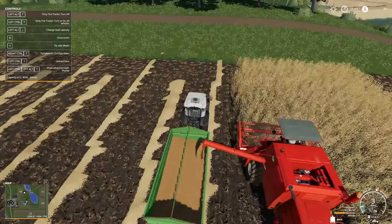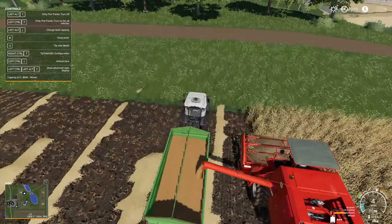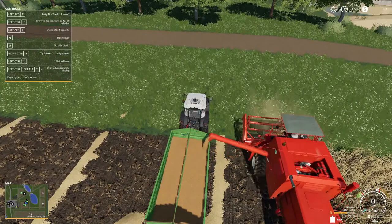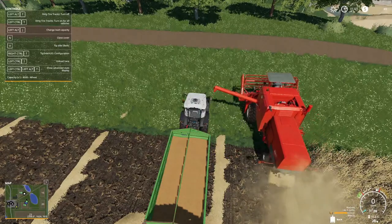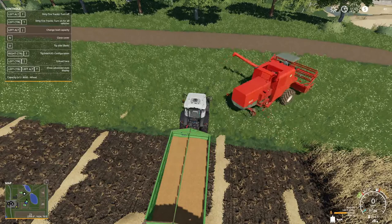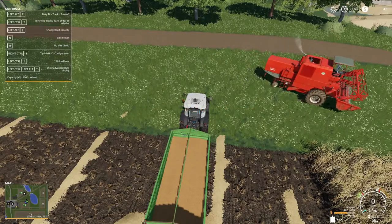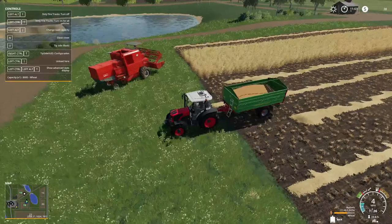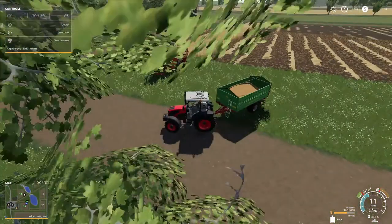Let me see here. Unload here, I don't have that. Turn off. Dirty tire track — turn on for all vehicles. Left in trouble too. Okay, turn off for all vehicles — that's what I want. All vehicles, dirty tire tracks off for now. That's going to come up later, we're going to use them. And the forestry machinery we get later on.